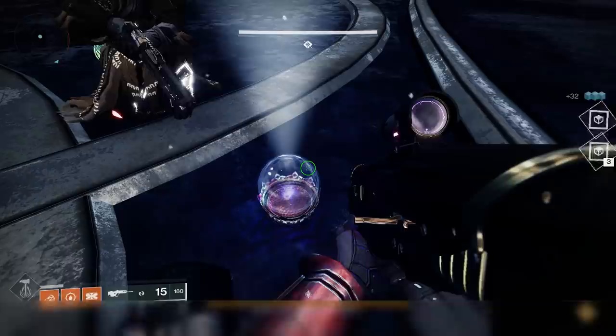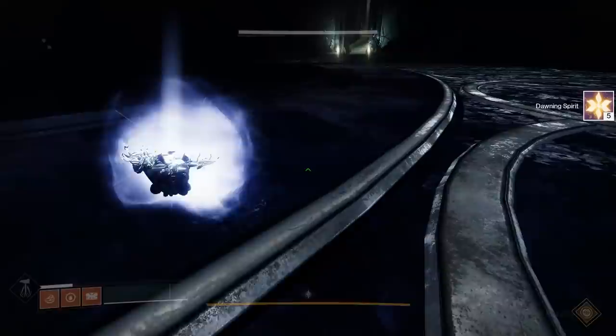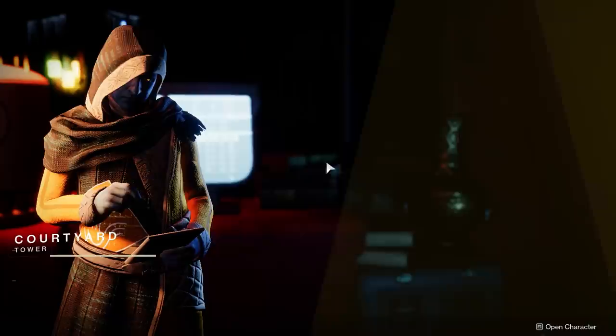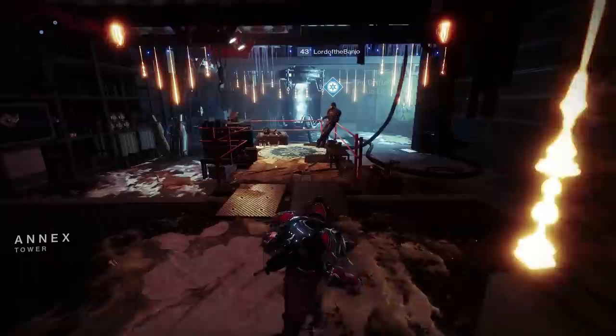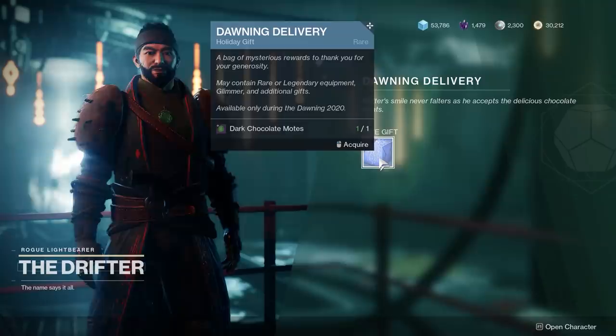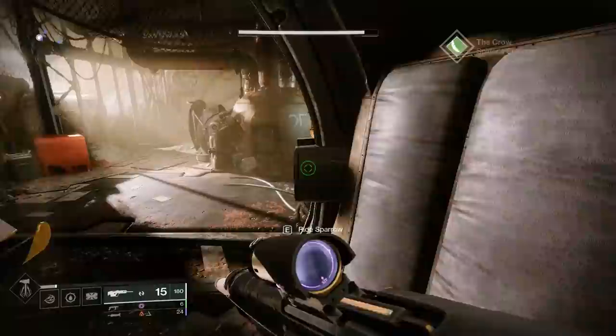Feel free to refer back to this guide. As far as ingredients go, it's purely RNG-based — you may just have to get a lot of precision kills before Perfect Taste drops, for example. Some of these you can double-stack. If you're using an auto rifle for Bullet Spray kills and multi-kills for Multi-Faceted Flavor, you could also use a void-based auto rifle like Gnawing Hunger to get No Taste ingredients simultaneously.